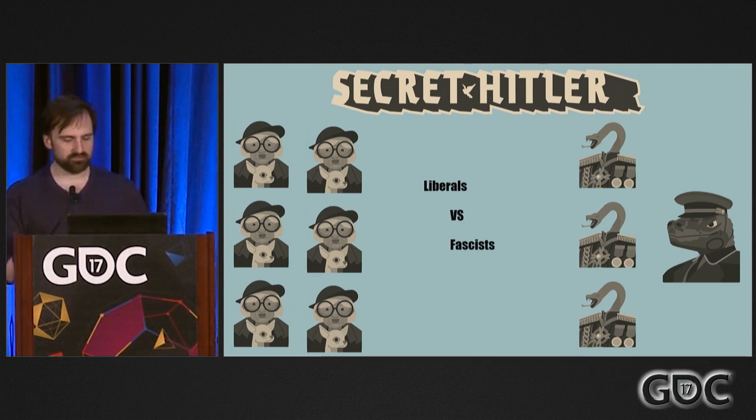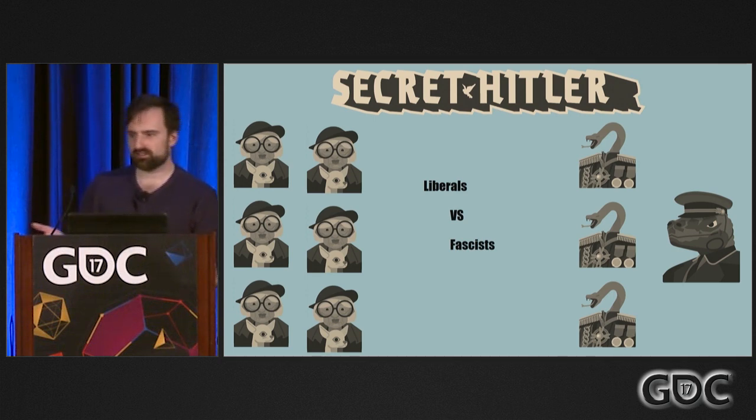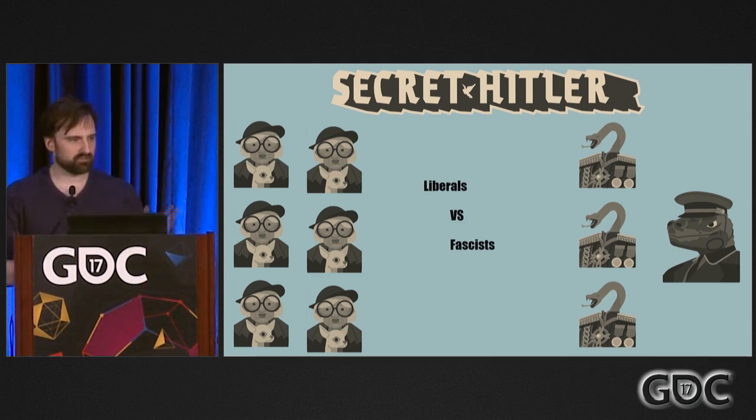Secret Hitler is a social deduction game. It's a hidden role game. So you start the game, everyone gets a role. You get to see it, you can't show it to anybody else. In Secret Hitler there are two teams — liberals and fascists. It's 1930s Germany. The liberals don't get to have any extra information, but at the start of the game during the night phase, the fascists open their eyes, they identify each other, so they know who the bad guys are and who the good guys are.